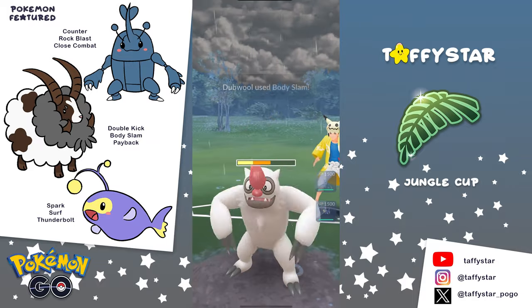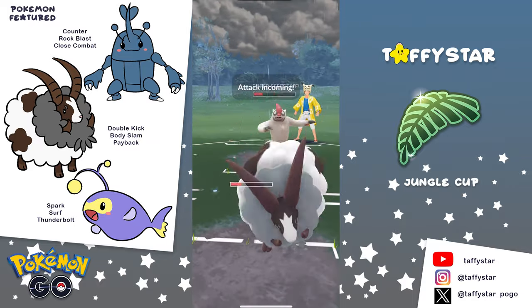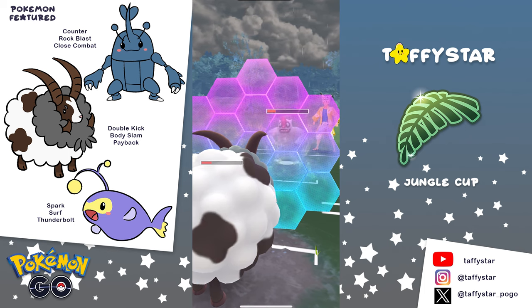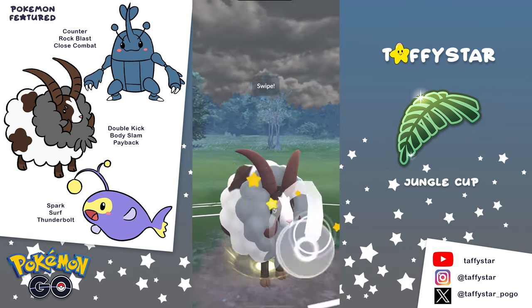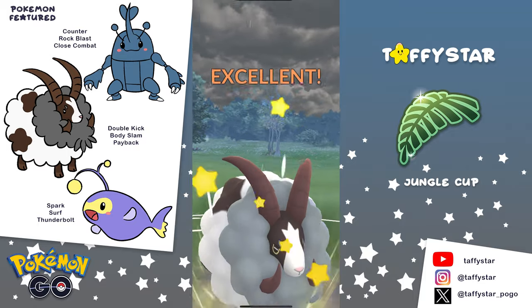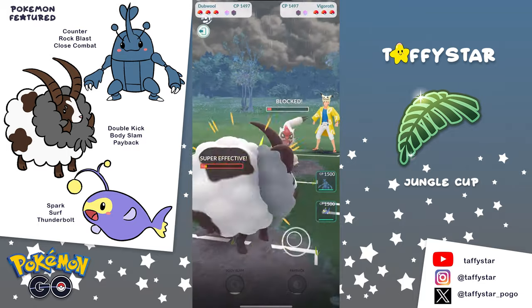In the zero-shield scenario Double will beat Vigoroth, in the one-shield it beats it too, and in the two-shield scenario Vigoroth will beat Double but with very little HP remaining. So the opponent is going to have to invest shields if they want to flip the switch.